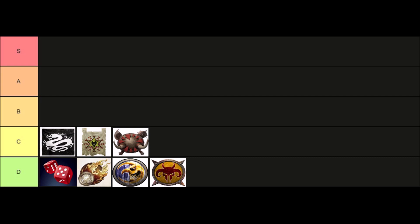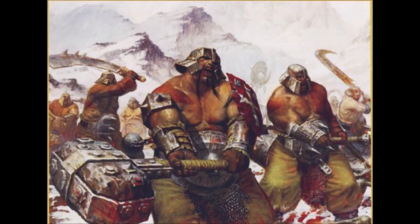Next up in C tier I've put the Ogres. The Ogre army list has had one of the greatest number of changes in the last two years. Lead belchers, yetis, gorges, rhinox riders, and the slave giant have all had additional special rules or a price reduction, and they've also got a new chaff cavalry unit — sabre tusks. Ogres now have access to the tools they needed to counter enemy cavalry, enemy artillery, and enemy flyers. In my opinion the Ogre army has benefited the most from recent changes, which is why it has jumped five places up my tier list.